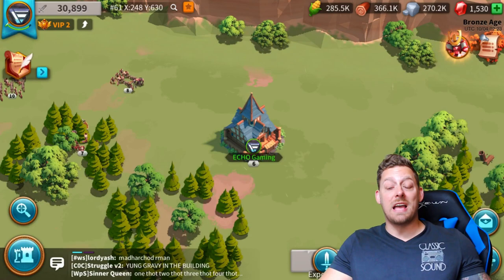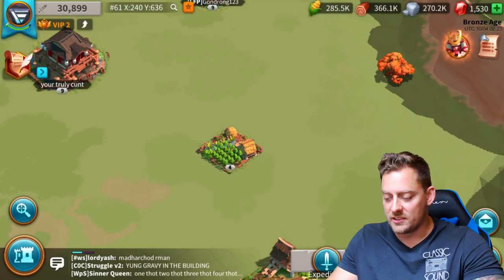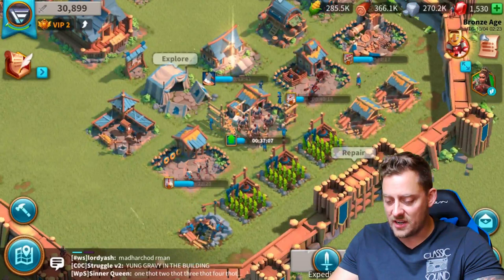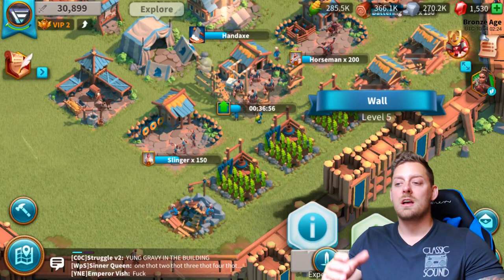From the looks of things, I need more corn, so what I'm going to do is find a cornfield over here. There's one nice, and I'm going to send my troops to gather that corn and go back home. As you can see, nothing needs to be done right now. Can I repair a little bit more? Nope — 17 more minutes left on this repair, and then I can repair my wall again, because the wall was beaten down pretty bad today, guys.